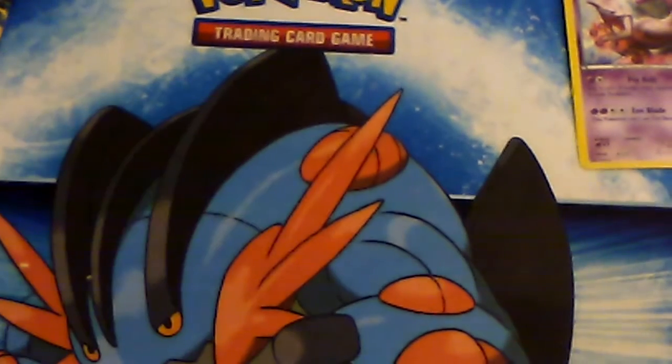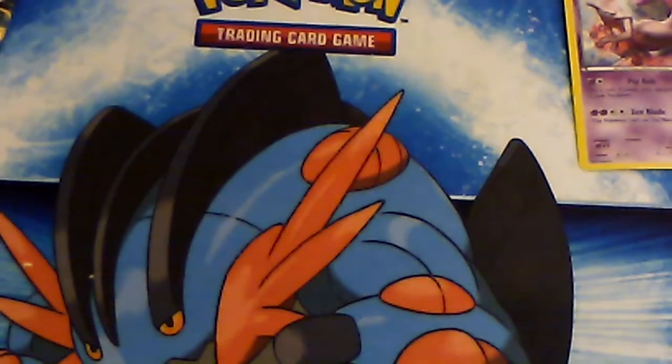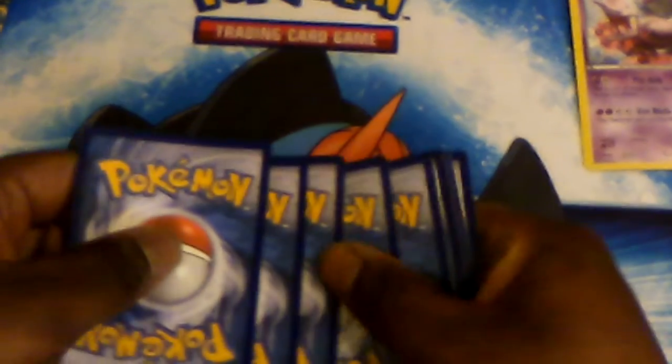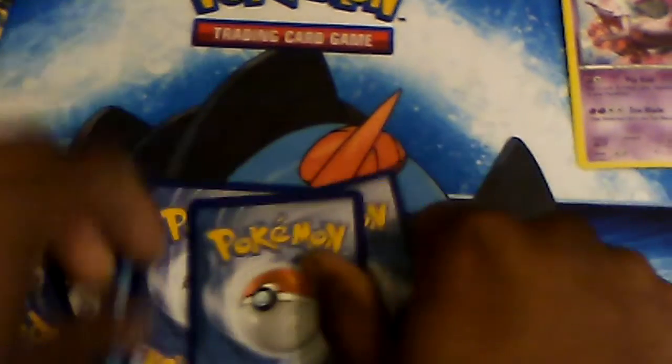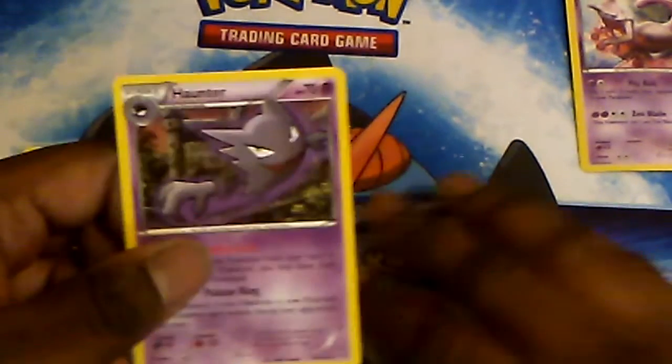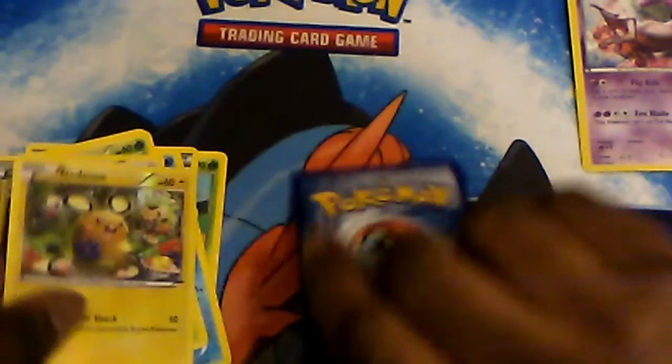Next Breakthrough pack — Breakthrough is basically the star of the show — will we pull anything decent? Doing three from the back again, making sure to go deep. We have Quilladin, Professor's Letter, Haunter, Staryou, Paras, Doduo, Gastly, Spritzee. Hopefully a good reverse — it is a Dedenne. And the rare of the pack is a regular rare Abomasnow. This is starting to be sad.